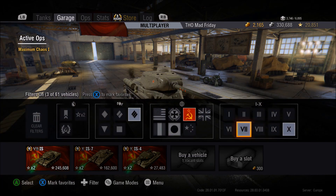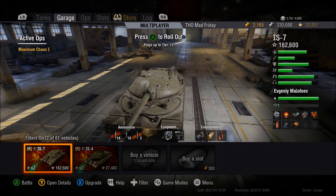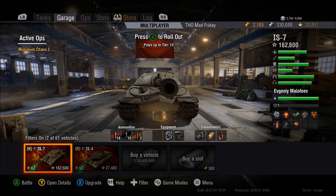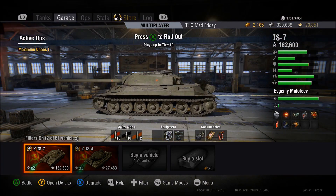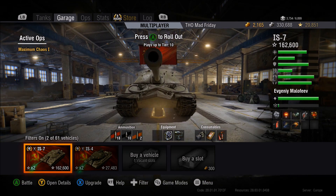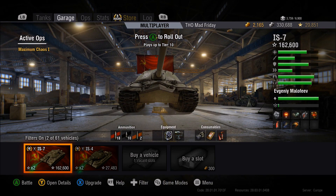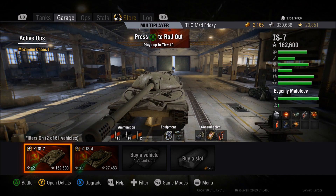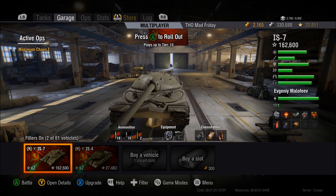The IS-7 is blatantly designed to fight people from the front. It has one of the strongest turrets in the game — the hatches are so small that only taller tanks can fire down into them. The front plate is a very thick pike nose, very well angled, and the lower plate is actually really thick as well. Only the highest penetration guns can get through there, especially at close range.